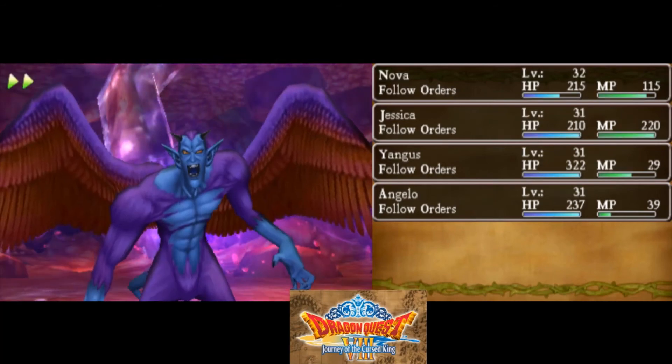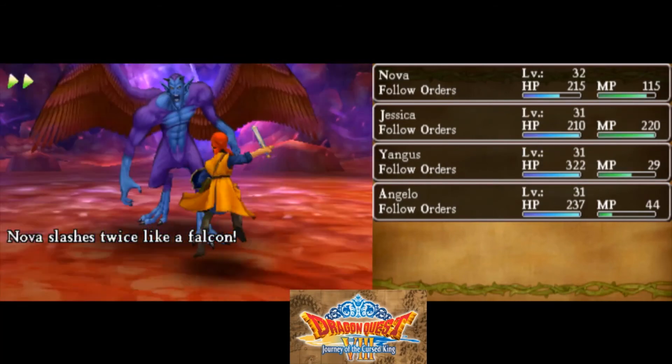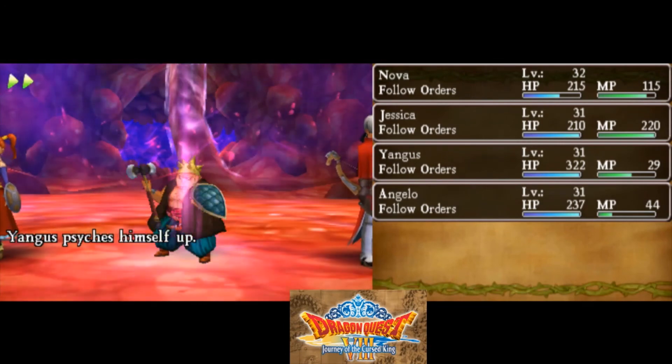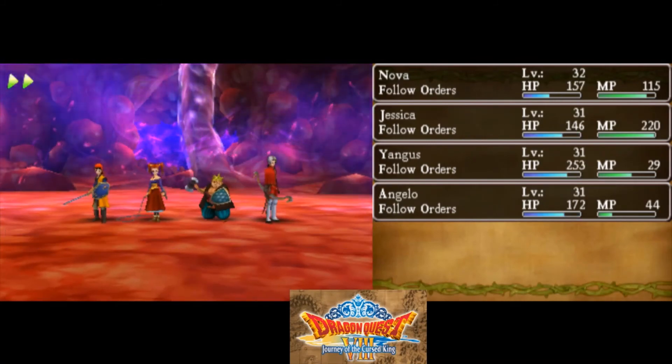I need some mana — that's pretty solid mana. Thank goodness Angelo can drain mana, because I'd be in pretty big danger if I were this low on mana and couldn't use multi-heal too much.